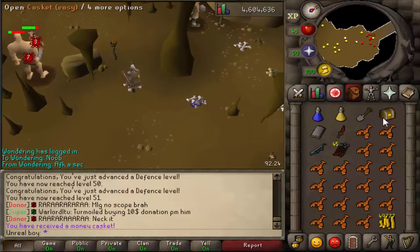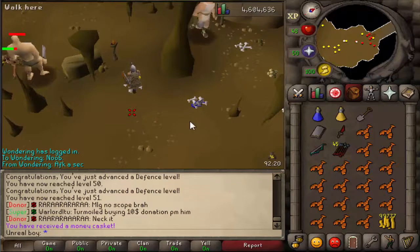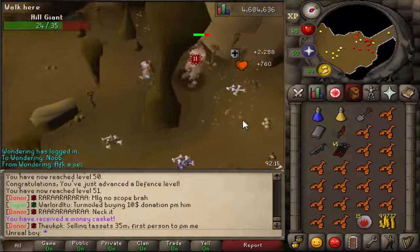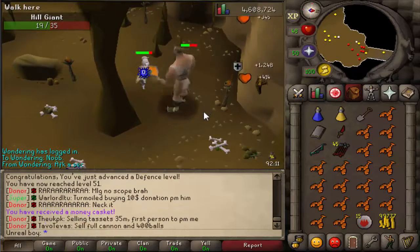Did I just get a casket? Nice — more cash for me, even though it's useless. And Soul Runes — I don't think those are really useful right now. It'd be nice if they were actually Prayer XP; then I'd collect them. Alright, I'll see you guys soon.